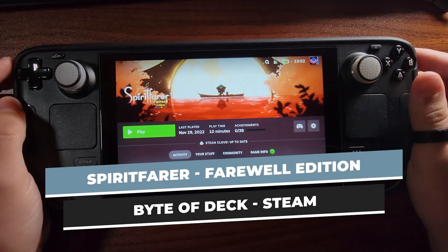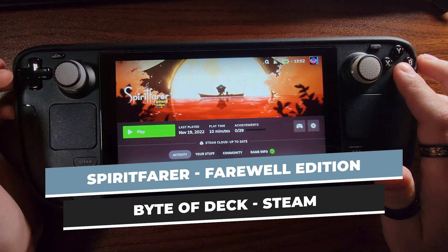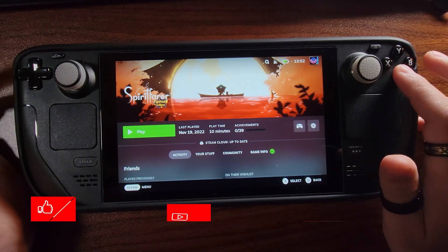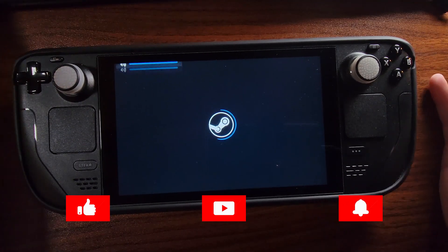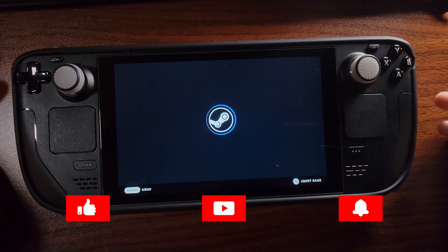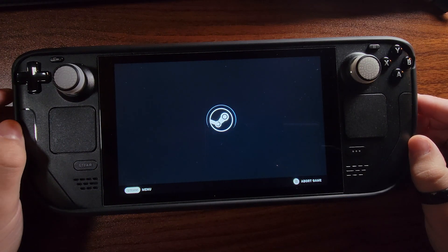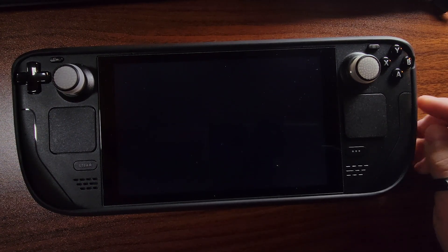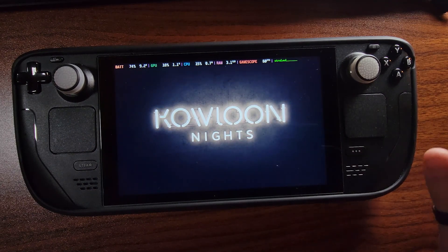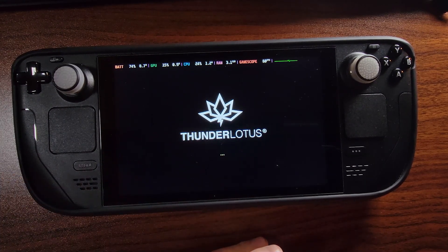Welcome back to another episode of Bite of Moab — the G is silent, I am not. We're going to be checking out Spiritfarer Farewell Edition. I've already played 10 minutes so I know it's going to work on the Steam Deck, but I want to show you all how it plays. It's a cozy and chill — not really a life management game, not really a farming game — kind of a platforming management game. Let's get cozy and chill.